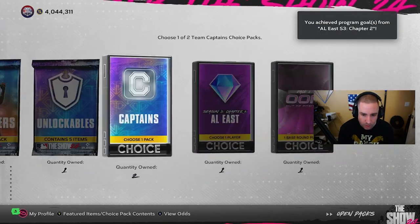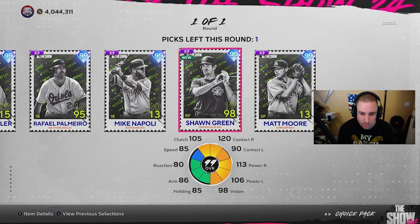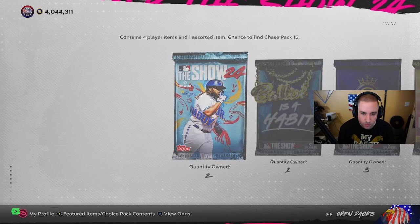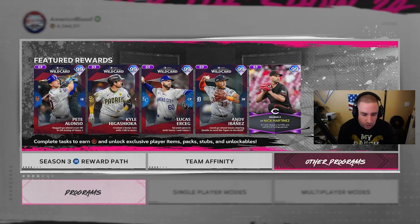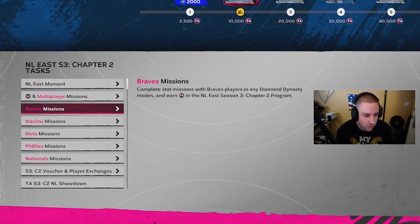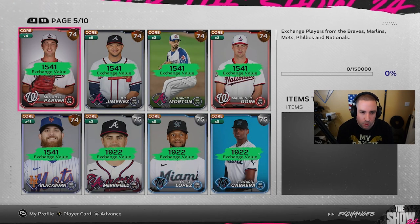AL East - we got that one in the bag. Let's open that pack and get that player. AL East options: Andrew Miller, Mike Napoli, Sean Green. I feel like Miller is going to be the best choice for missions because pitchers - we definitely want to focus on pitcher missions. We'll check that in a second and see if we made the right choice while we do the rest of these.